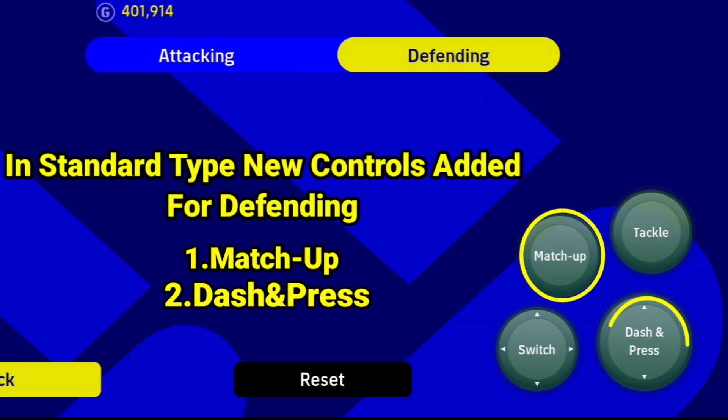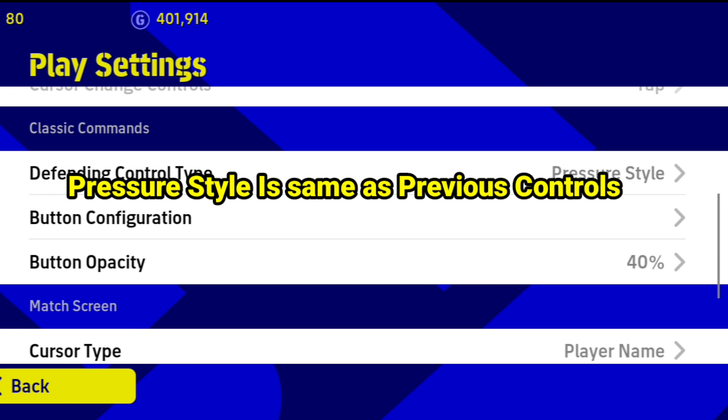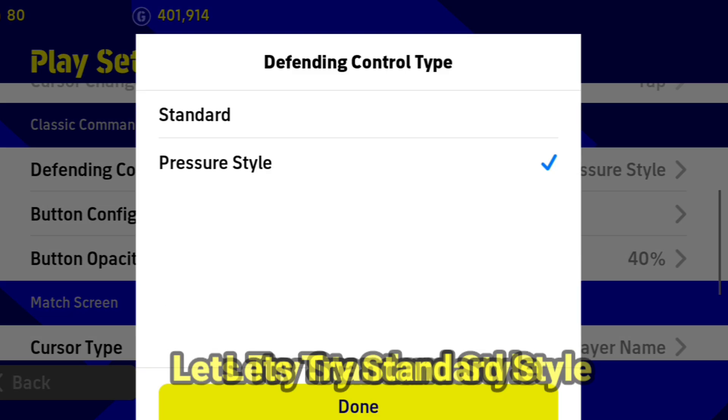In standard style we are going to add two controls: first, matchup, and second, dash and press. We will talk about this feature. The second pressure style is our previous controls, so we will try standard style.